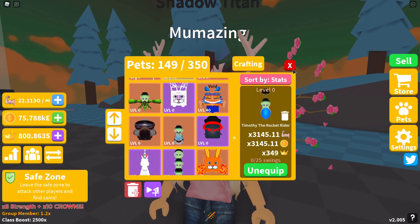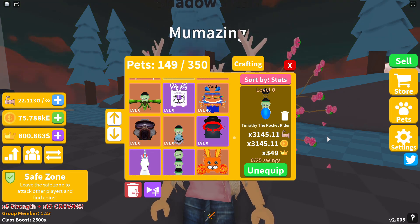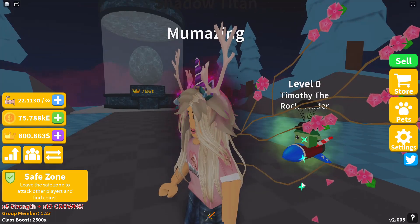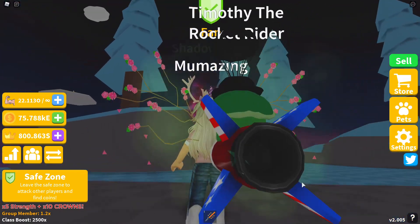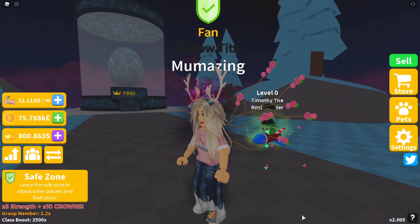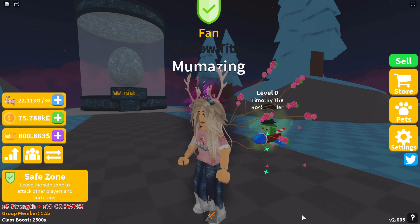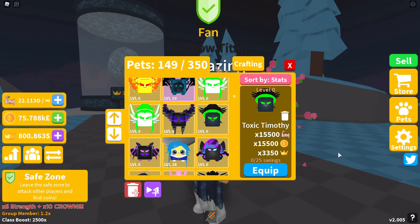Here is one that was missed — Timothy the Rocket Rider: 3,145.11 in strength, same in coins, and 345 in crowns. Look at little Timothy the Rocket Rider — super cute, with his little rocket flying off into space. You're a small, young Timothy, and this is before you became Corrupt. This one can be found on Island number 51 and is a four-star pet.